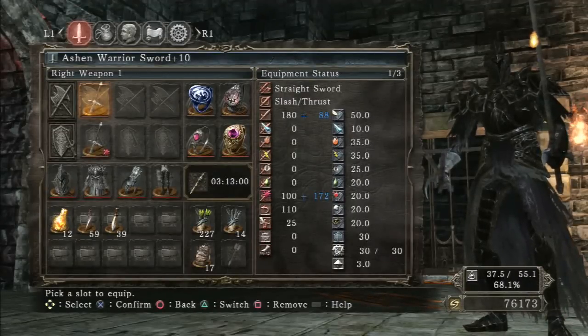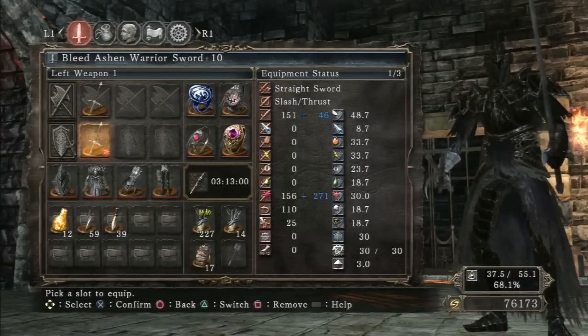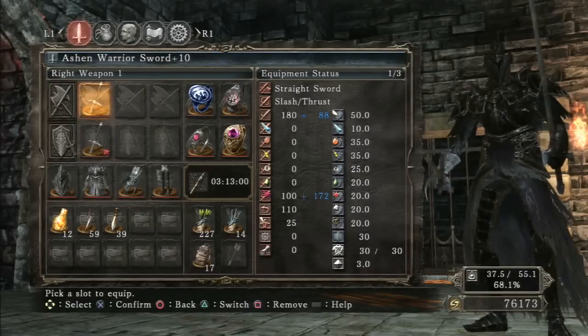Hello everyone, Moostorn here, and I've finally made a reliable bleed build. I did that by dual-wielding ashen warrior swords. These swords already come with bleed, so I found it very effective to have one uninfused in the right hand to deal more damage when the bleed is already inflicted, and one in the left hand infused with bleed to help build that up faster. It's very easy to just use R1 and R2 attacks when bleed is already inflicted — I don't have to worry about switching weapons or anything, and it's very fluid.